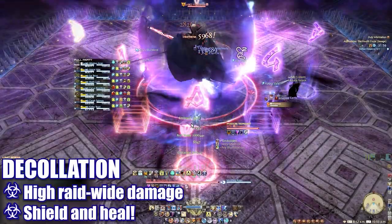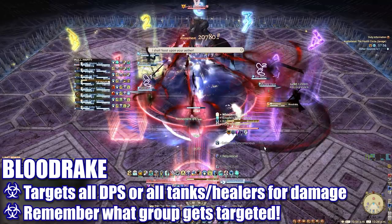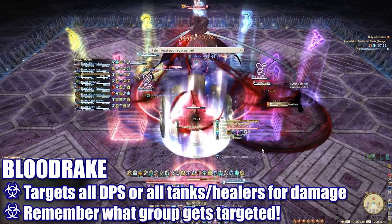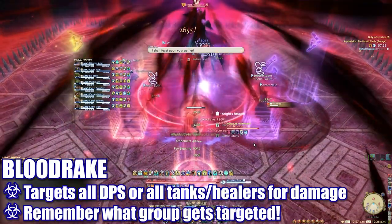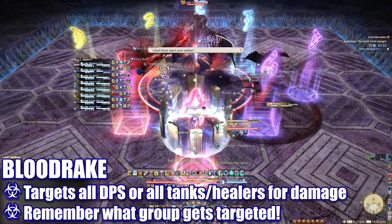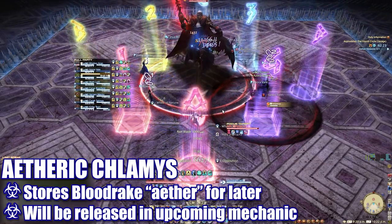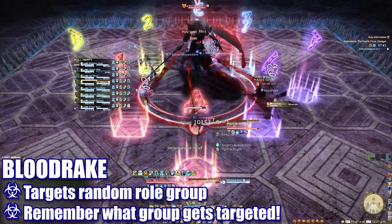We begin with Decollation, which will deal high raid-wide damage — shield and heal as necessary. Next, the boss will cast Blood Rake and tether either all tanks and healers, or all damage dealers, dealing very high damage to them. This Blood Rake aether drain will make affected players vulnerable to a specific mechanic later on, so players will have to remember which group was targeted by the first Blood Rake. Next up, Etheric Klamis will take the aether drain from the Blood Rake players and funnel it into his Klamis — basically, he's saving it for later.